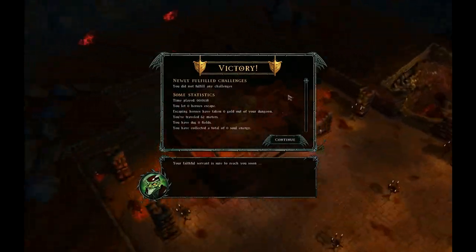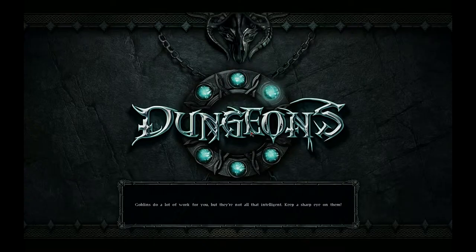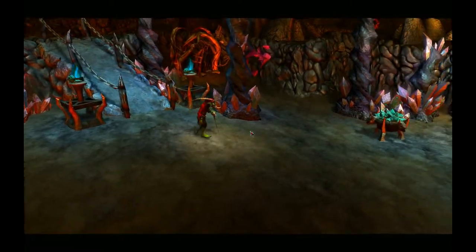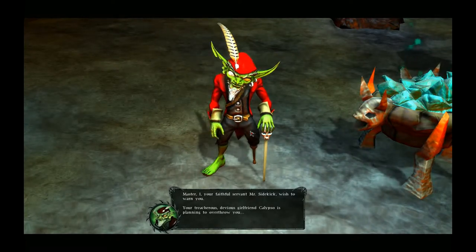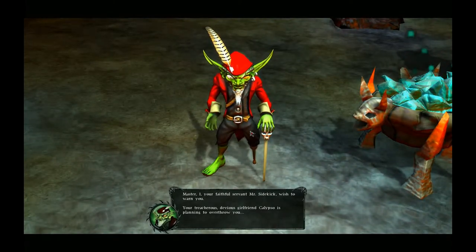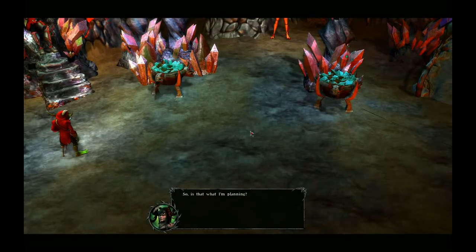'Your faithful servant is sure to reach you soon.' Now we're going to the second part of the tutorial. 'Master, I your faithful servant Mr. Sidekick, wish to warn you — your treacherous, devious girlfriend Calypso is planning to overthrow you.' 'So is that what I'm planning?'